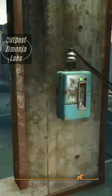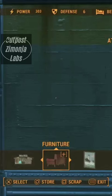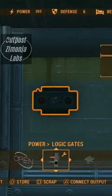Fallout 4 settlers will go where they're pleasing, but you can keep them out with a two-way door. It will require the Contraptions DLC, because we are going to need to use a logic gate. In particular, go to the power section, select logic gate, and choose the XOR logic gate. This logic gate will only output power as long as there's only one input.